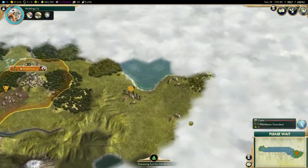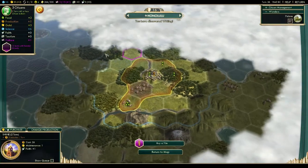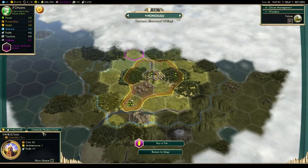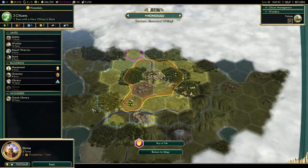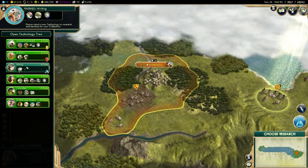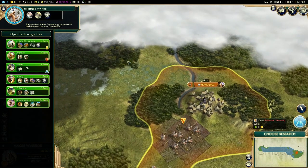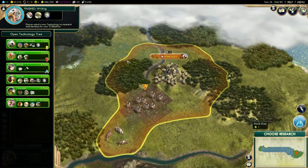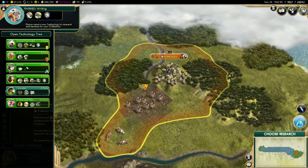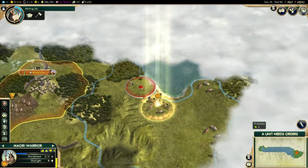It looks like we found the other shoreline — that's good. We got writing — awesome. I'll let you finish that, I'm not going to stop you two turns away. Also, you need calendar for citrus. We'll do mining. More barbarians here — damn barbarians, get out of here.